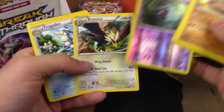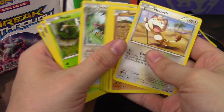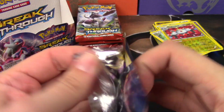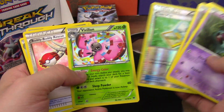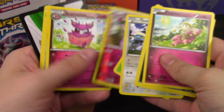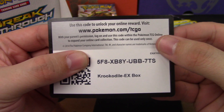It's a Woobat and a Braviary. Excuse me, my brain is hurting — can't remember the names of Pokémon. Dodrio and a Magnezone Reverse Holo Rare, which is usually a holo. Three Vivillon in the same box — why?! Granbull and an Aromatisse, regular rare.